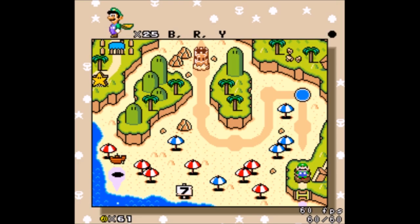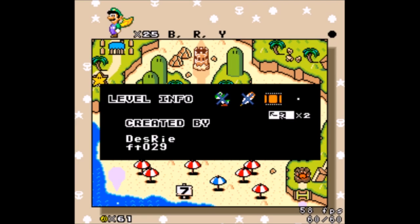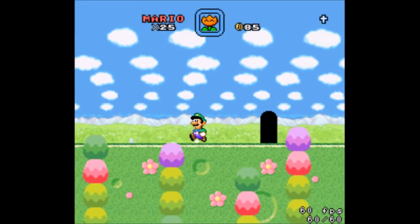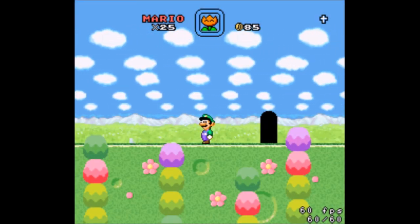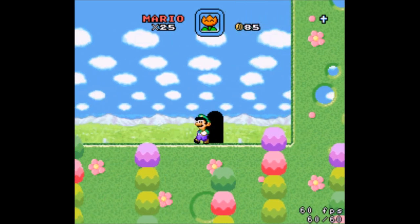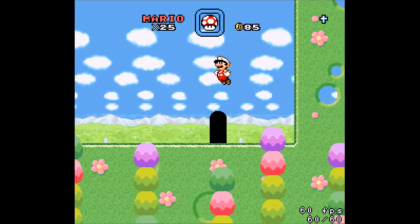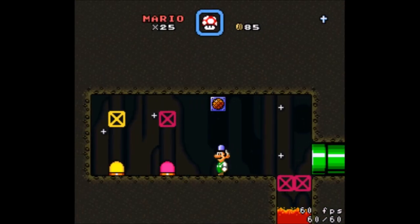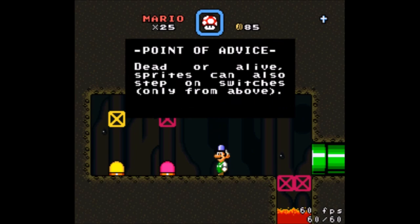B-R-Y — blue, red, yellow, I think. Desiree and FT. We've got another movie, which means this is going to probably be another puzzle level. Man, this looks really nice — this is super cool, and very Kirby-ish too. Let's grab myself — and now it's something completely different. Point of advice: dead or alive, sprites can also step on switches. Dead or alive. Only from above.